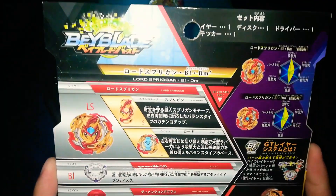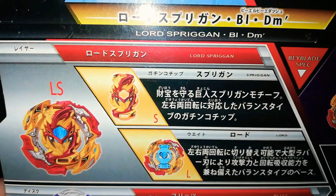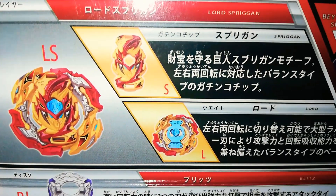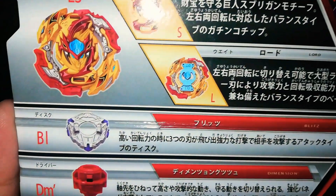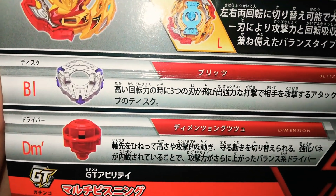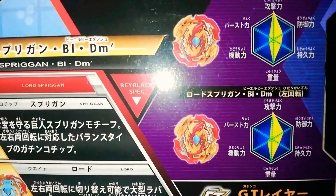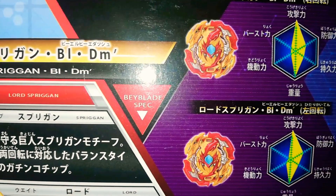Let's see what's in the box. So here we have Lord's — I mean Spriggan — the gadget chip, and the layer. We have the disc Blitz, and we have the driver or the performance tip — the Dimension performance tip.